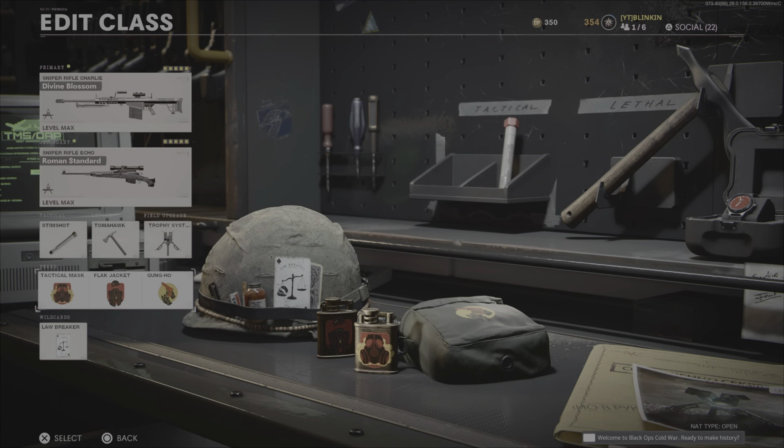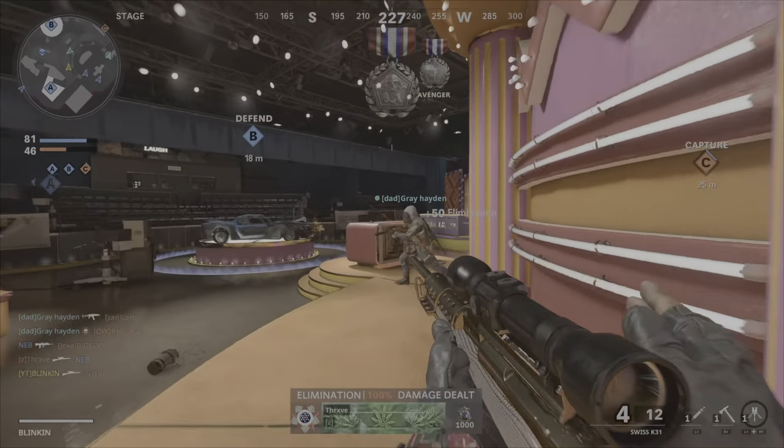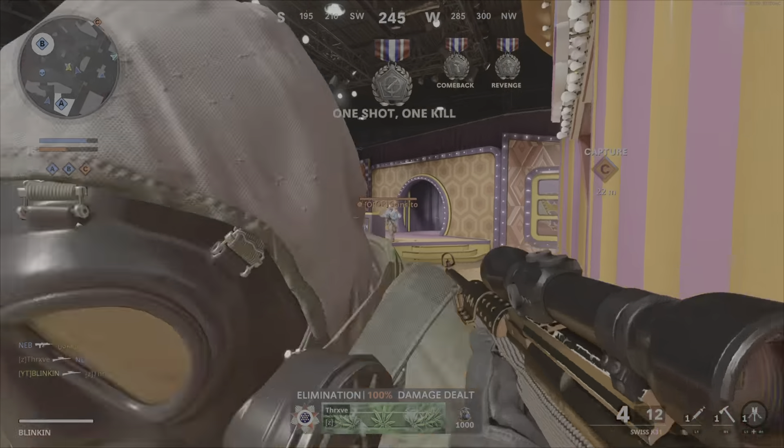What's going on guys, it's Blinkin. I hope you guys enjoyed the intro clip. In today's video I'm just gonna be showing off the class setup that I've been using and what I think is best for Face-Off. This mode is insane — it's fast paced, so you're gonna need the fastest sniper rifle setup if you're gonna be sniping.